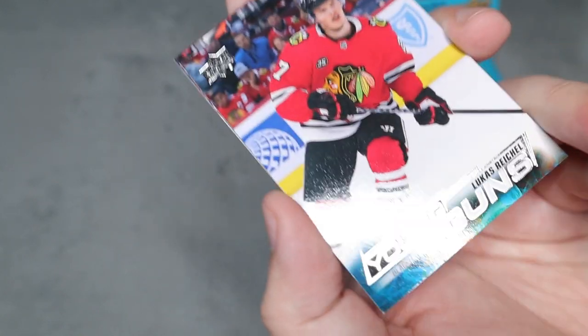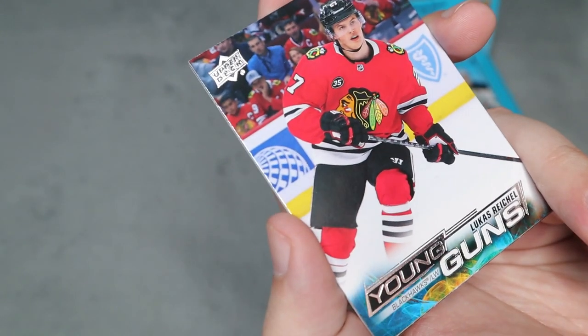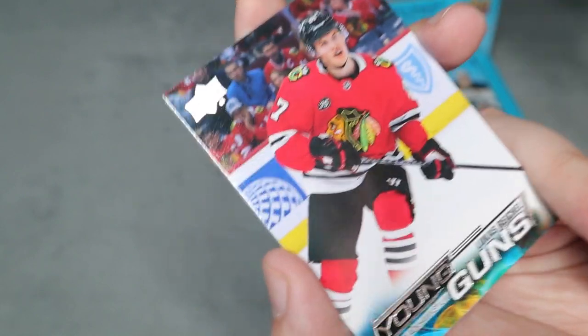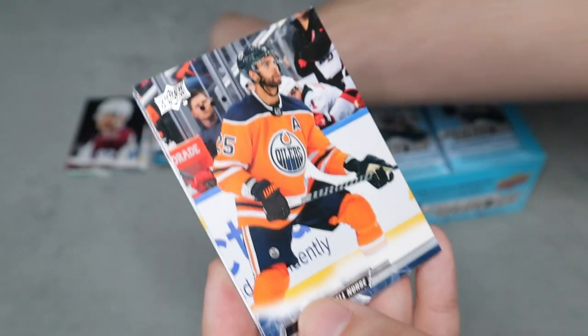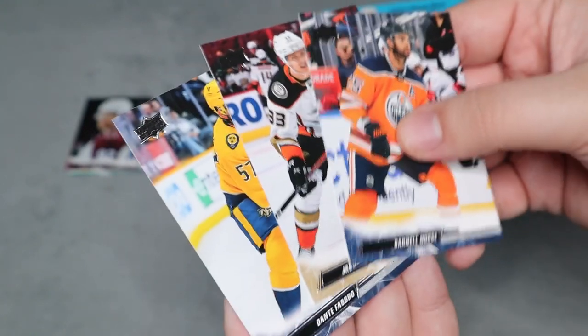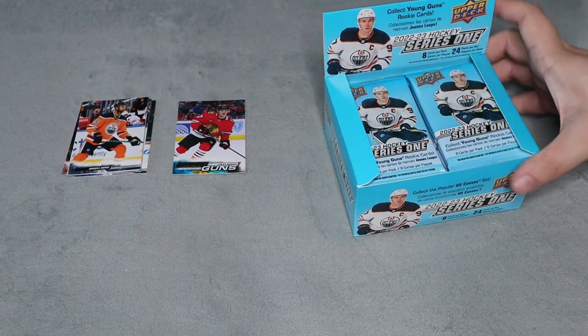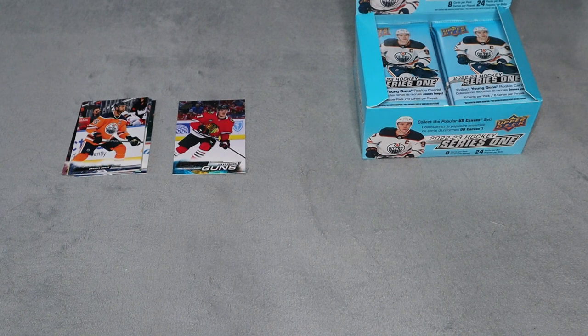We did get a young guns — this is one of the top young guns you can get for this set, which is Lucas Reichel. So I'm excited for that. Then we have some more base. We're going to be focusing on the inserts, the young guns, and any other inserts, and try to go through these packs as quickly as we can.